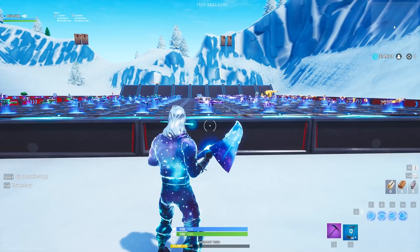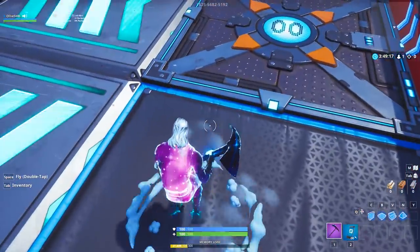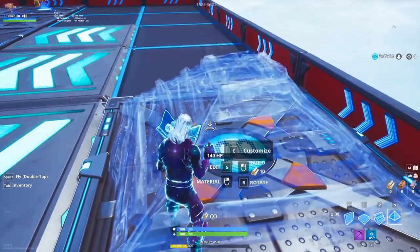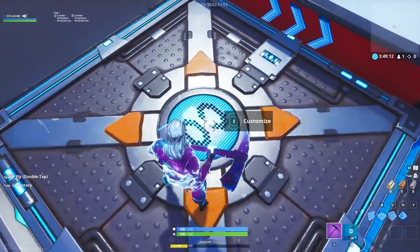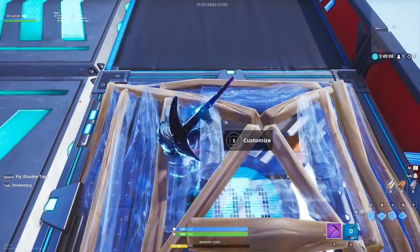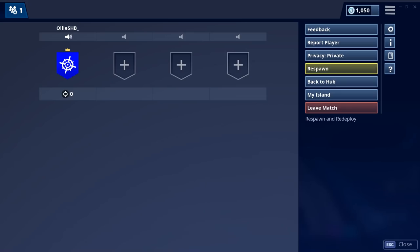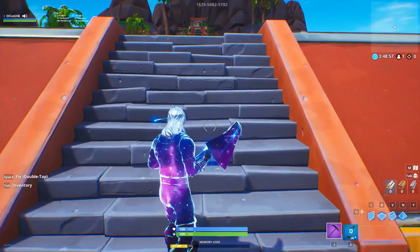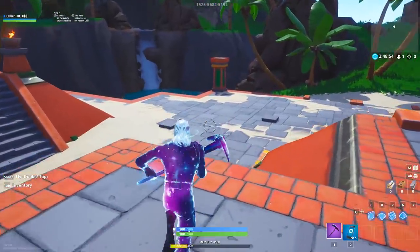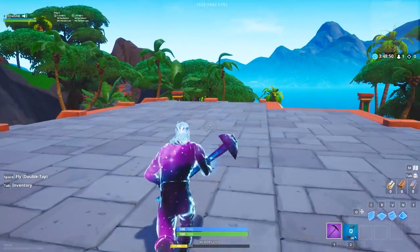The first thing you want to do is literally just load into creative mode and go to one of your islands. You want to put down a spawn pad — a player spawner — you can get it from your inventory. Then put down a triangle over it like this, and you want to have it so it's got a yellow glow around it. Once this happens, you just want to respawn. Now you should have your phone in the creative hub — as you can see, I've actually got my phone here.